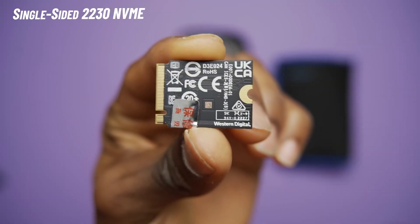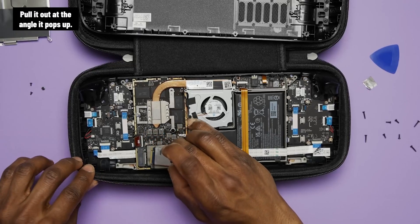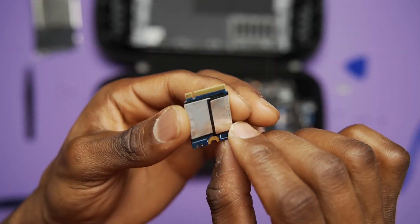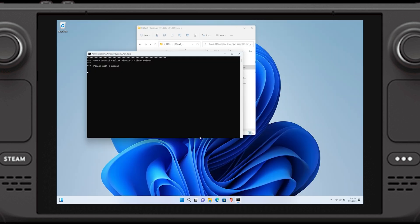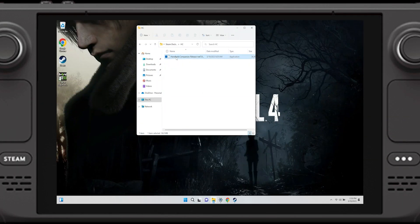You realize that when you install your new SSD you're going to have to reinstall and set up all those games and apps again. Well, I'm here to tell you there's a much easier way to do this. Rather than starting over from scratch and reinstalling everything, you can simply back up and restore your entire SSD onto your new SSD.